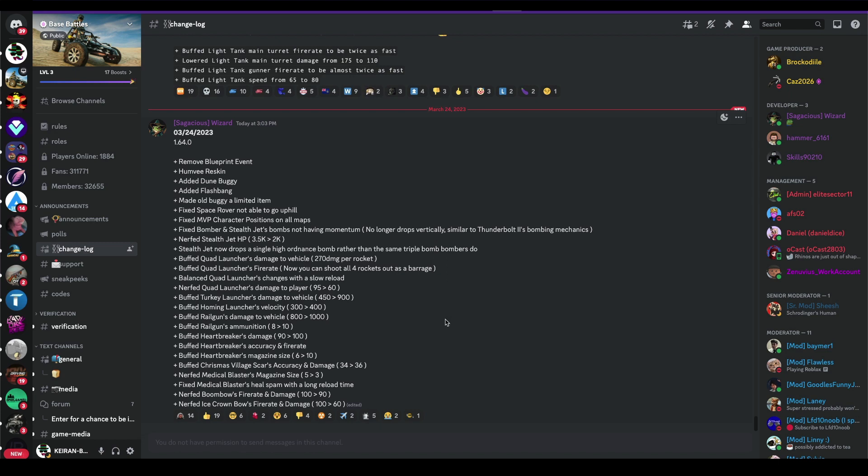Buffed turkey launcher's damage - twice the vehicle damage? Oh my god, turkey launcher. Buffed railgun - or railgun tank - just regular railgun I guess. Buffed homing launcher velocity. Buffed railgun ammunition. Buffed heartbreakers damage. Buffed heartbreakers accuracy and fire rate.